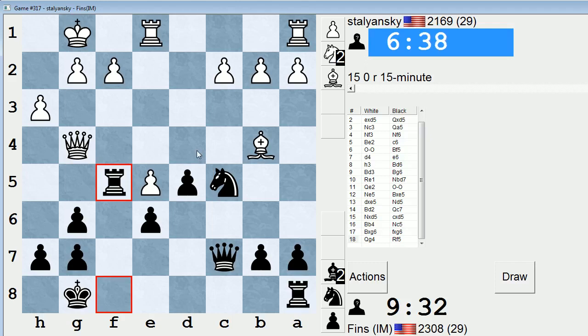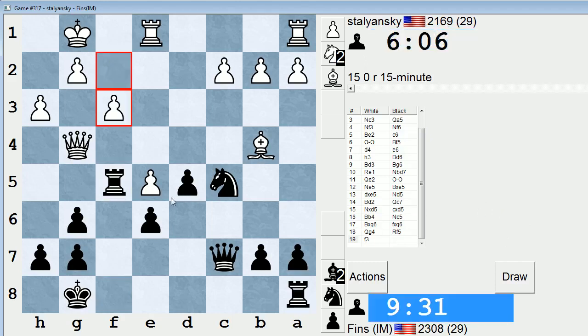If queen d4, then I can move the knight — like knight d7. That would be a unique double attack. It would attack e5 three times: knight, queen, and rook. And also it would attack c2, though c2 might be somewhat of a poison pawn. I don't like queen g4 for white — I would not have played that if I were him. Maybe he overlooked rook f5 as a defense. Okay, so I can move this knight now. Rook takes e5 is not possible because he trades and then takes on c5.